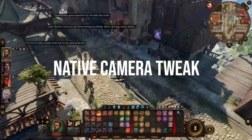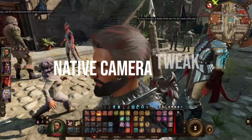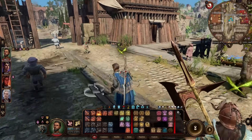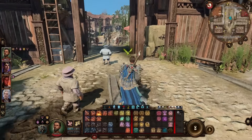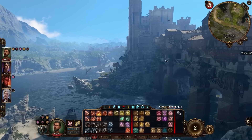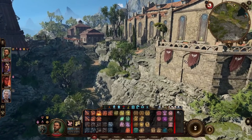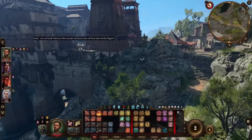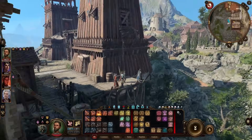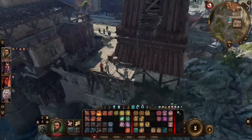Don't you wish you had more control over the camera in Baldur's Gate 3? This is number three on the list: Native Camera Tweaks. It gives the player control over the pitch, zoom, control stick dead zones, and so much more. There's nothing to directly install — all the values are read from a TOML file, so it's totally configurable however you want. It also works for local split screen. The only requirement is the Native Mod Loader; you just add the files into that folder and you're good to go.